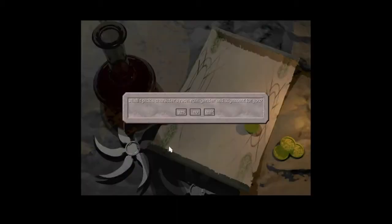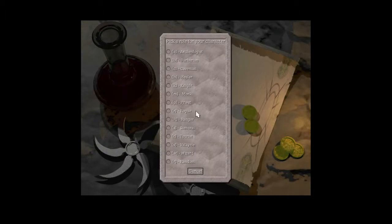First class we'll check out is the Valkyrie. So here's what we're going to cover: archaeologist, barbarian, caveman, healer, knight, monk, priest, rogue, ranger, samurai, tourist, Valkyrie, and wizard. We're going to cover the Valkyrie, the knight, and the samurai first because they're kind of similar.